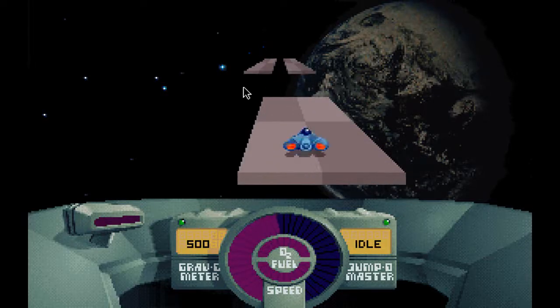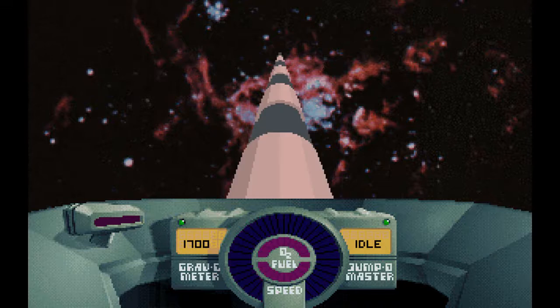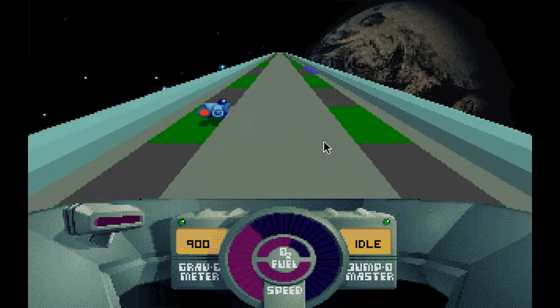Some of them are easy, some of them are hard, and then there are a few where the gravity is changed drastically. Like the road where the gravity is 100, where you jump really high, or the road where the gravity is 1700, where you can't jump at all. And then there's a road set on Earth, where not only is the gravity 900 so that you jump low, but your oxygen is decreasing very fast, so you have to drive over the blue blocks to refill it very often.